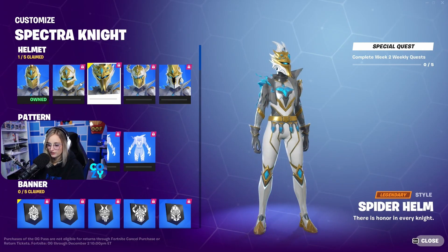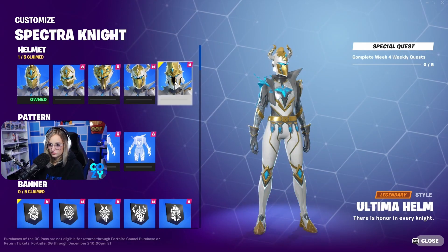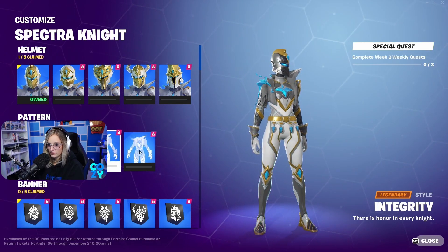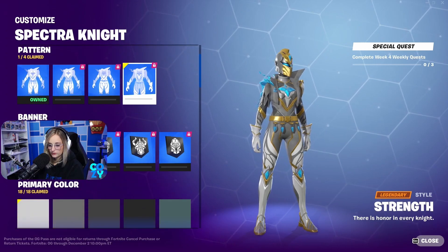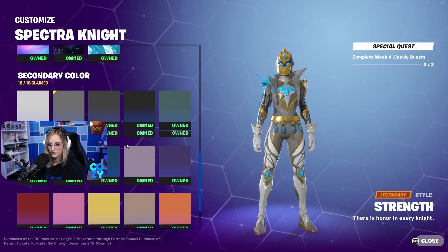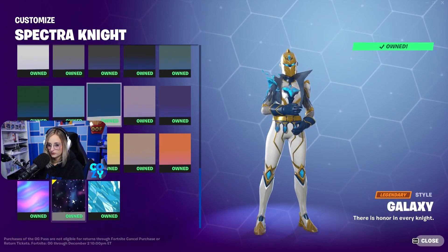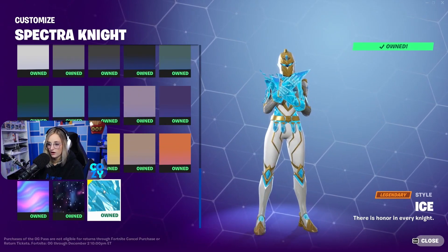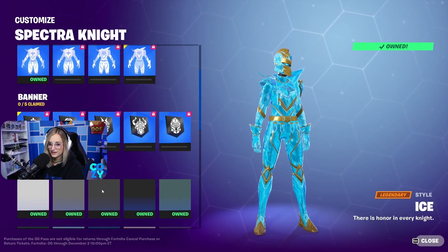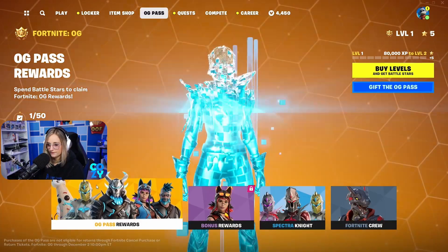Different helmets you unlock — if you complete weekly challenges, you can choose different helmets, and then different armors. Armor looks. Different banners. I have all the colors already. Oh wait, what does this change? Oh cool, that's so cool! She could be completely ice! Ice ice baby!